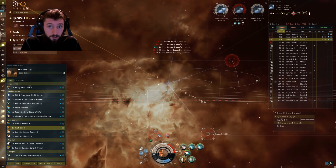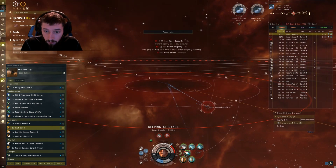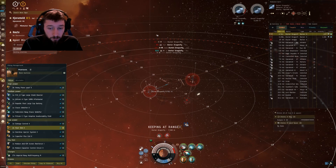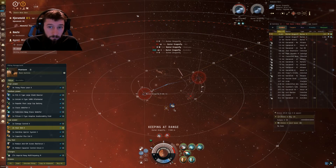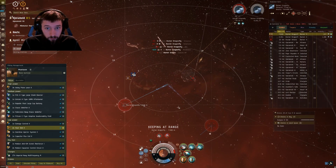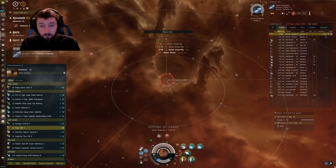That dragonfly is now down. We keep at range on the next one, repeat the same thing where we double web him. The quicker you kill that first dragonfly, the better off you are — if you take too long to kill him, you will bleed through shields. In order to rectify that, just use a little overheat sparingly. Don't overheat too much, because especially if you're on the first wave and you make a mistake, you have the entire fight left. You really want to use overheat as little as possible so you don't burn out a module and can't complete the mission.